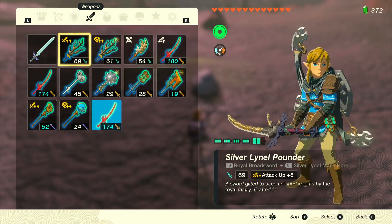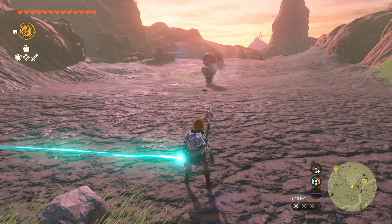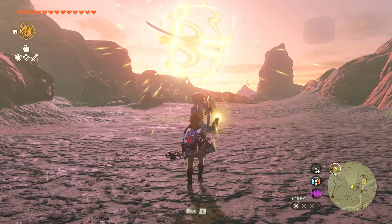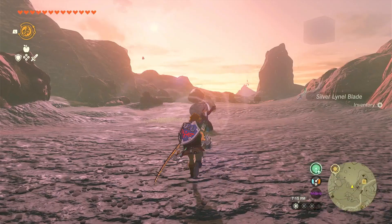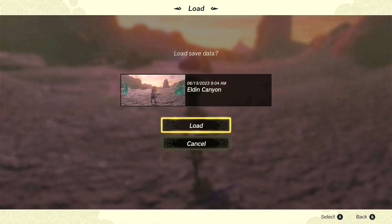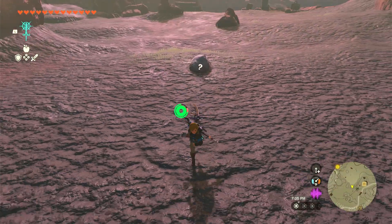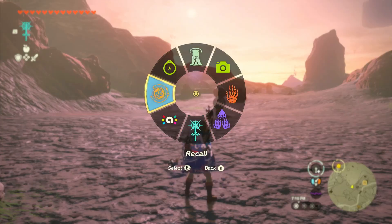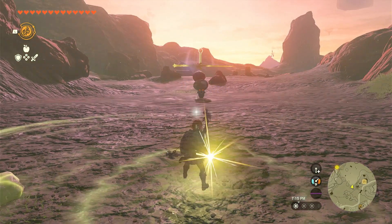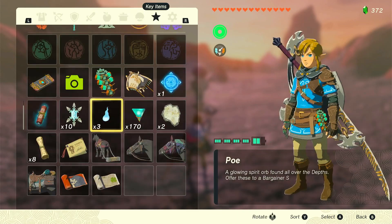We have reloaded the save. Drop the weapon, back up, switch to Recall for when we need it. He chews it, then he's going to spit it back out. We got Critical Hit — which we also don't need, so reload the save again. Also note: Rock Octorok repairs weapons, so you're going to have to smash it a whole bunch first — that is a downside. We got Critical Hit again, so we're going to have to reload the save some more.